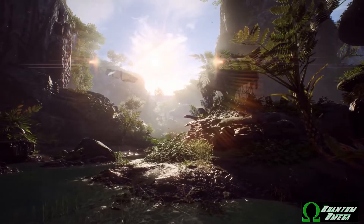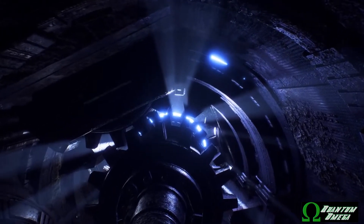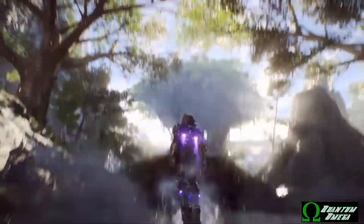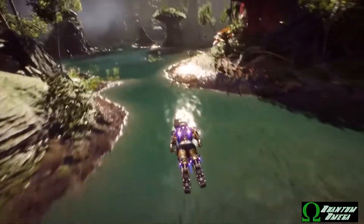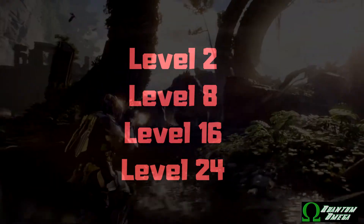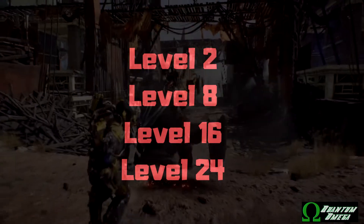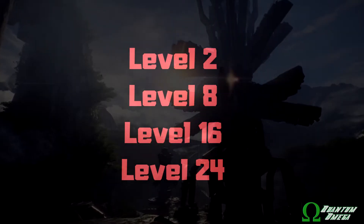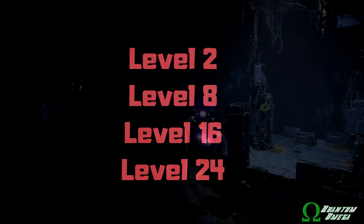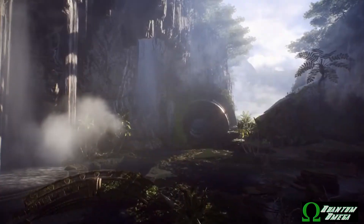We have information about the javelin unlock system. When you start the game and you're playing the demo, you are actually playing an older model of the Ranger — not the actual one from the game. At level 2 you get the ability to unlock your first javelin, so at that point you can choose the actual upgraded Ranger or one of the other three. From then you can choose your second at level 8, your third at level 16, and your fourth and final one at level 24. You can unlock these four in any order you want.